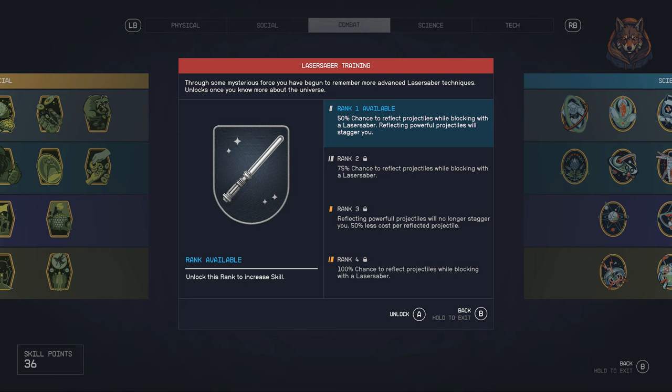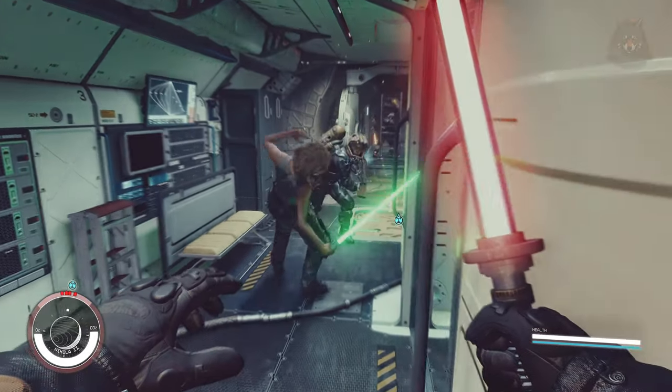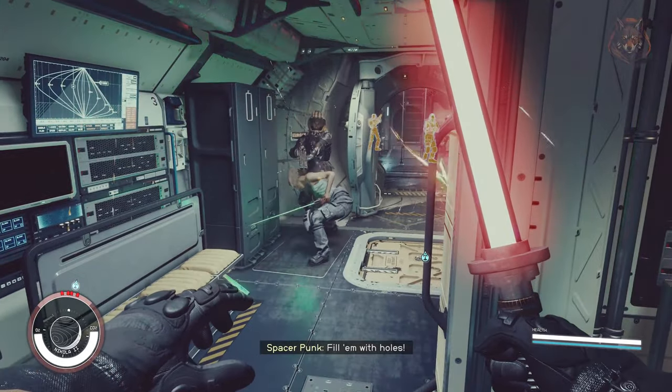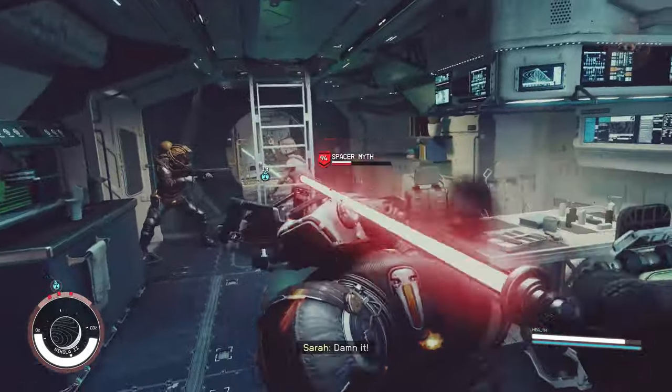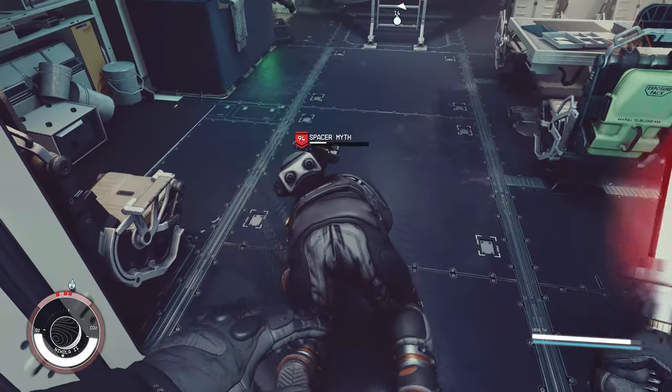Rank 1: 50% chance to reflect projectiles while blocking with a lightsaber, though reflecting powerful projectiles will stagger you. Rank 2: 75% chance to reflect projectiles while blocking. Rank 3: reflecting powerful projectiles will no longer stagger you, and 50% less cost per reflected projectile. Rank 4: 100% chance to reflect projectiles while blocking with a lightsaber. The lightsabers look really cool — it's definitely something we needed with all the Star Wars mods available. The mod author also plans to add more lightsaber types, so it's definitely worth adding to your game.